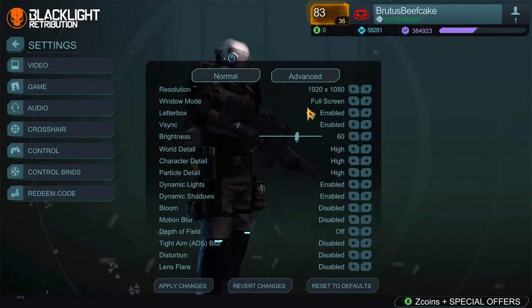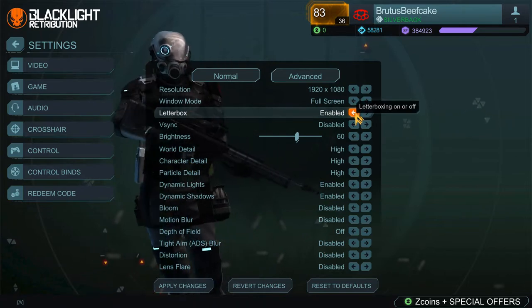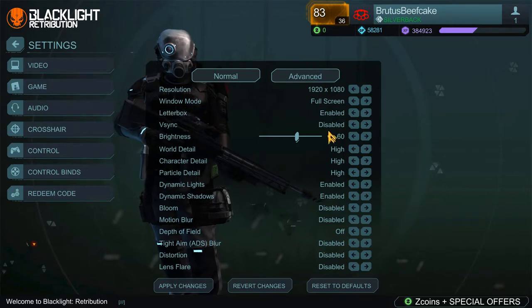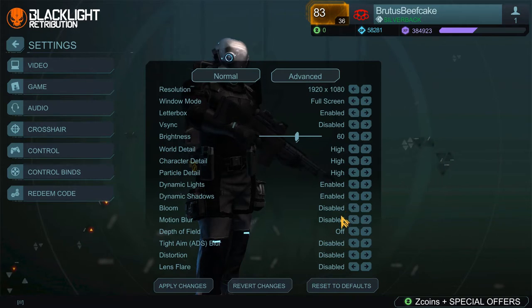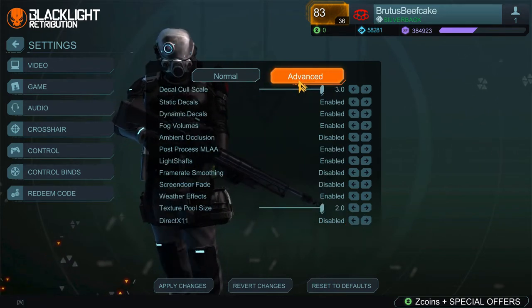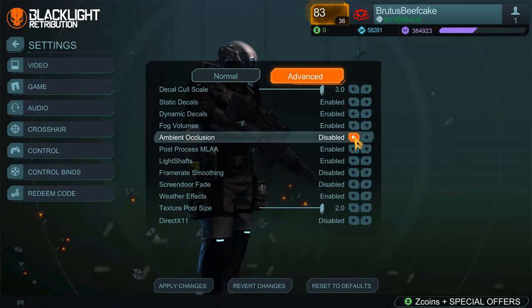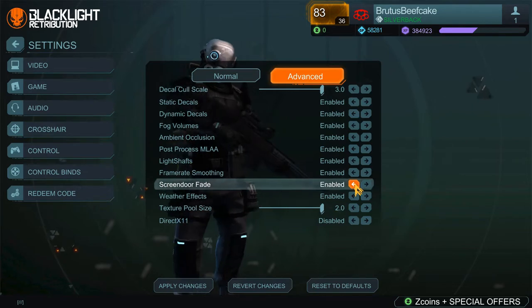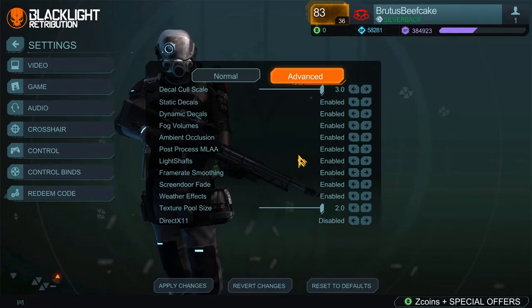Dynamic lights and shadows are on right now. I'm keeping the other blur effects a little down — you'll see it at full with everything on later in the video, whether that's good or bad. Lens flare and all that is off, but ambient occlusion — the fuzziness of life, the darkening as you get down into it — makes things a lot more 3D-ish.